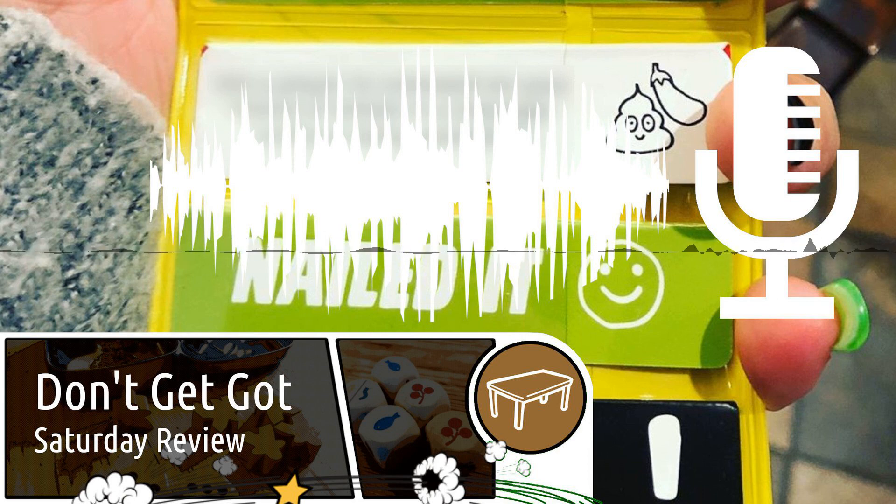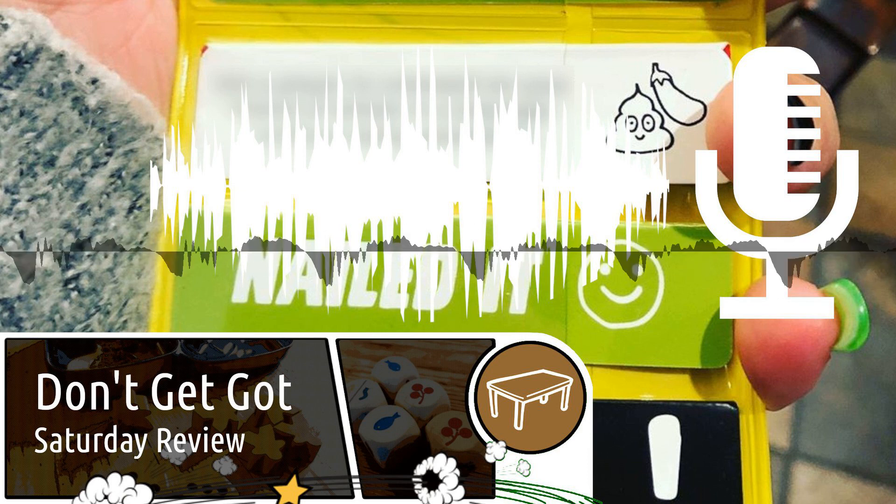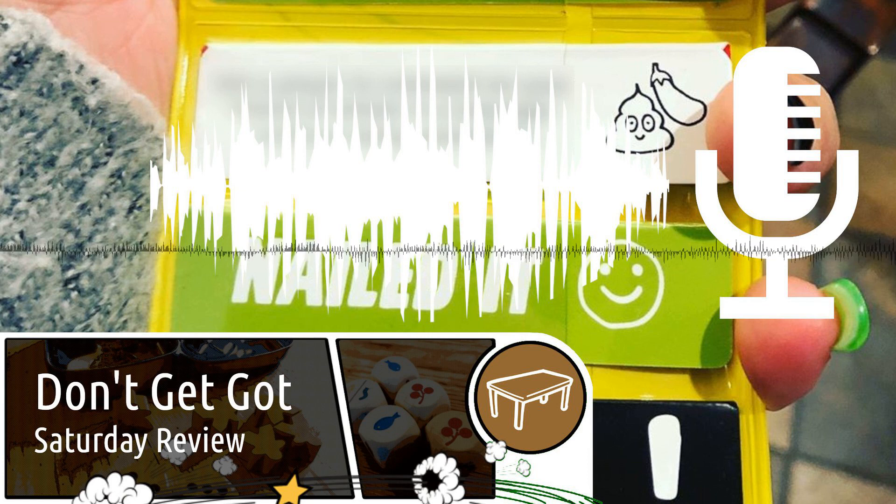As the name suggests, Don't Get Got is a game where you're trying to trick your friends into doing something, and when you succeed, you've completed your mission. Complete three missions and you win! The basic mission that everyone gets is to ask a player "guess what?" and if they answer with "what," you're successful.